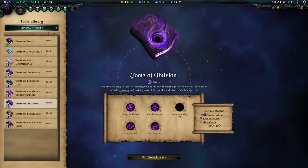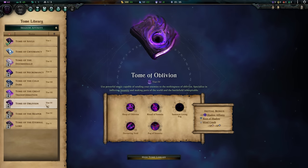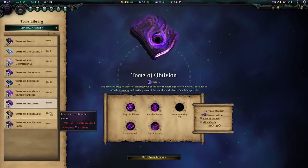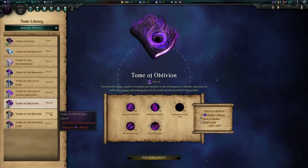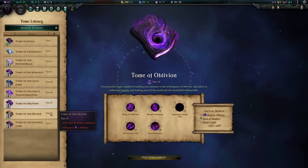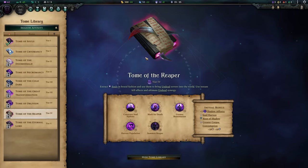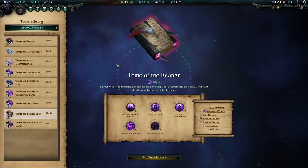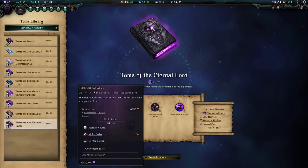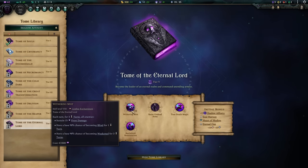Tome of Oblivion is probably my least favorite Tier 4 tome for this overall theme — it hinges on insanity, which is very hard to predict. Since it's Tier 4 you need 6 affinities, so if you've built up enough affinity in another direction, splash into something else instead. Then the Tome of the Reaper really starts popping things off: Greater Reanimation and the Reaper itself. And finally the Tome of the Eternal Lord to become the true Lich King — summoning undead armies, true death magic, battlefield reanimation, all sorts of great things to truly become the Lich King.